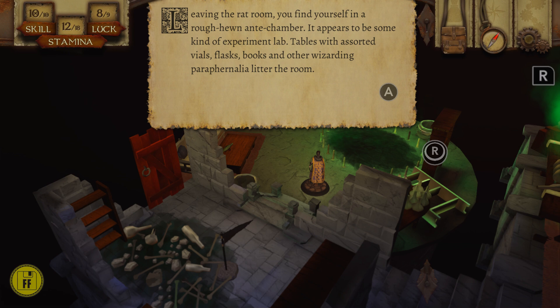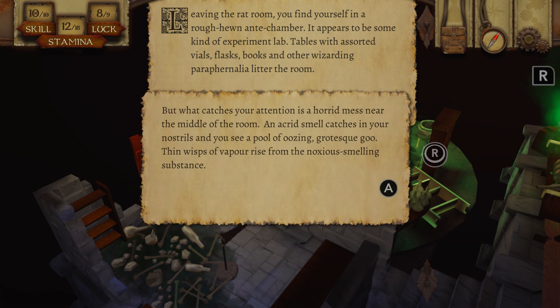Leaving the rats room, you find yourself in a rough hewn antechamber. It appears to be some kind of experiment lab — tables with assorted vials, flasks, books, and other wizarding paraphernalia litter the room. What catches your attention is a hurried mess near the middle of the room. An acrid smell catches in your nostrils and you see a pool of oozing grotesque goo. Thin wisps of vapour rise from the noxious smelling substance.